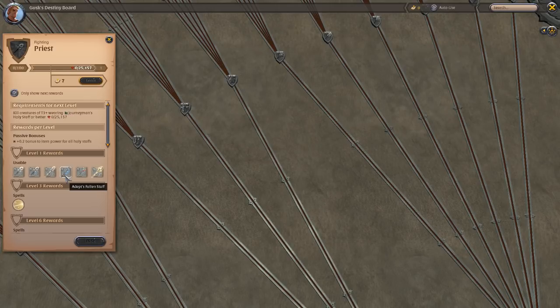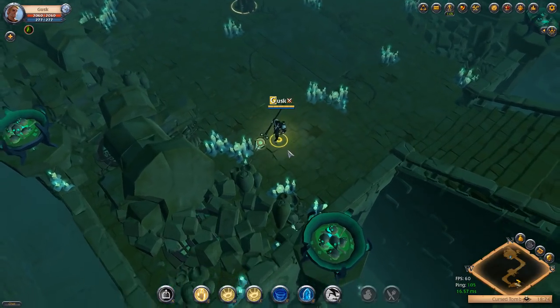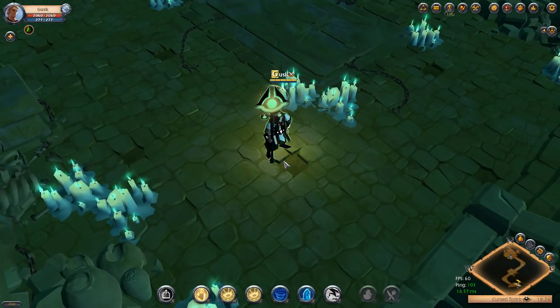And no one really uses that one too much. So having this Holy Staff I think is going to be a really cool option for holy to actually have in ZvZs. It looks pretty cool as well — fairly simple, but I think that's kind of a holy thing. It's not flashy, it's just nice and relaxed.